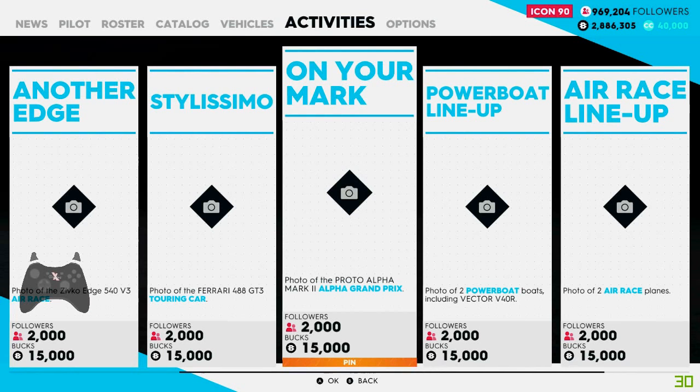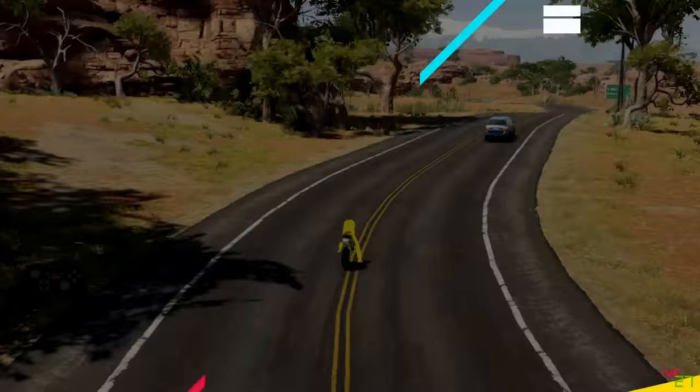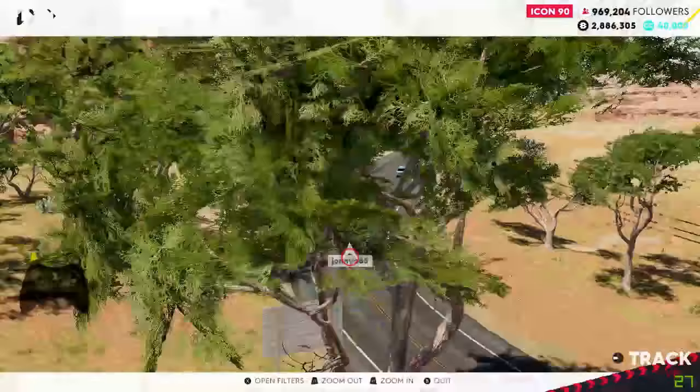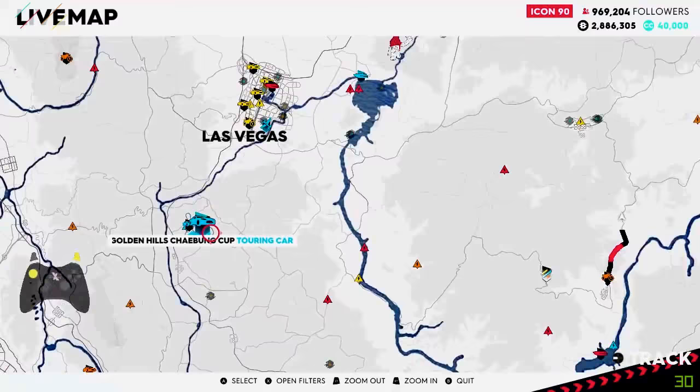We go ahead and pin this, then go back out to the world map. Once we are back out on the world map we need to navigate to Golden Hills Racetrack. This is south of Las Vegas — you can see it here — we have the cup challenges for the touring cup.